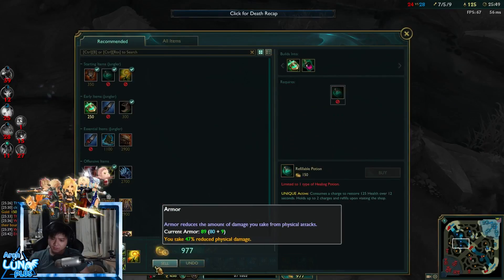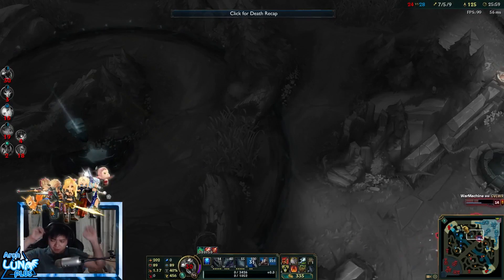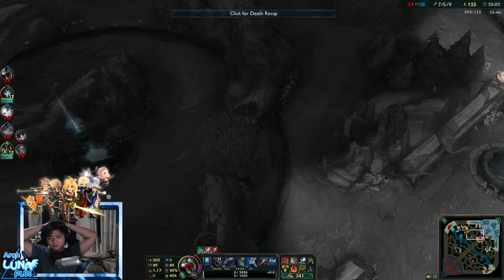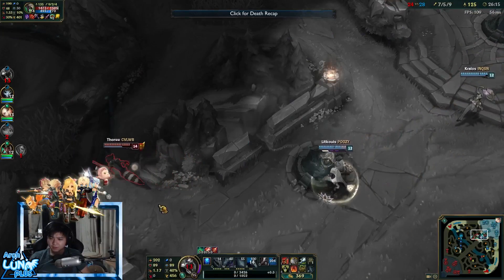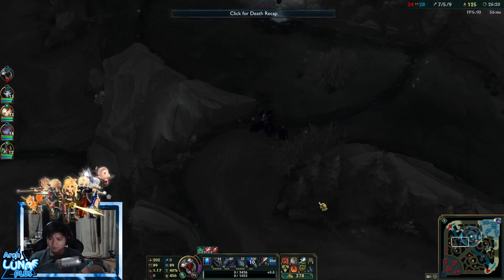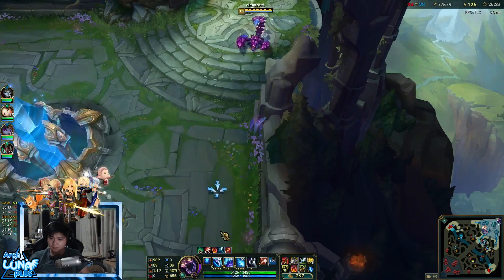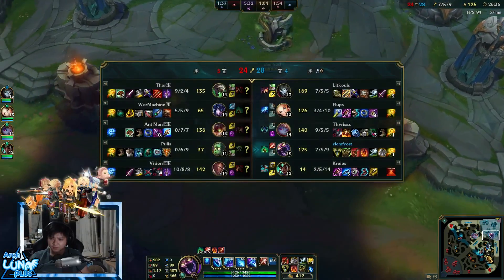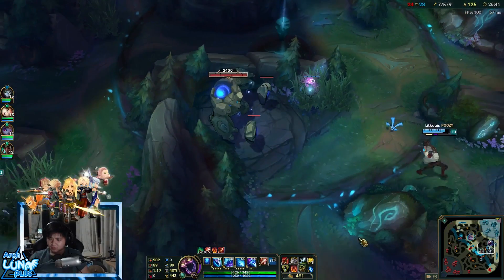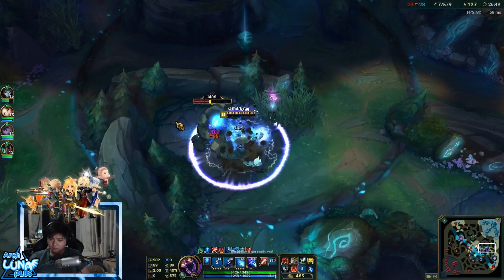I went for more HP and finished Warmog's. Trying to get more resistance — but armor would be pointless because Twitch is doing HP percentage damage and Lucian is doing armor penetration. I went for magic resistance instead. I have HP from Bami's Cinder and Warmog's — so I'm sustaining fine. I have good health, a bit tanky, not high armor but it's okay.